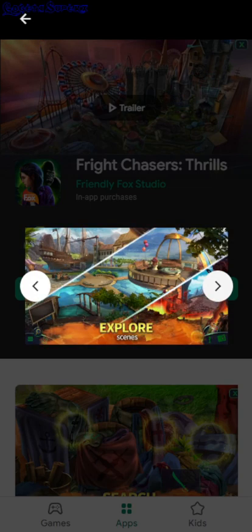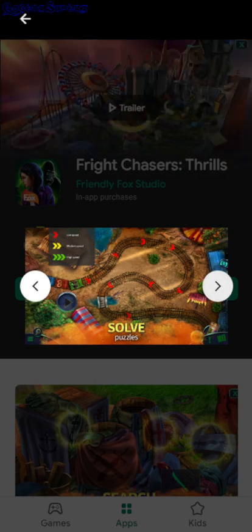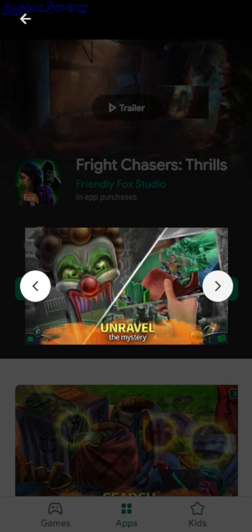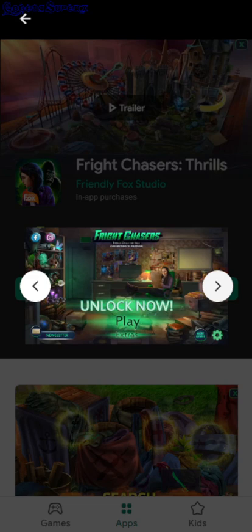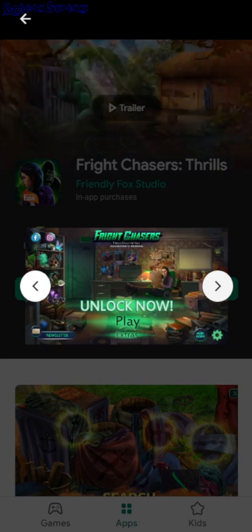Fight Chasers Trills. So this is a hidden object point-and-click game with lots of puzzles and minigames. You just interact and place the objects where they belong. So those are all the Android games for today. Links to the Google Play Store for all these games are in the description.